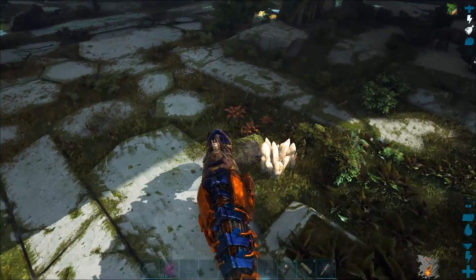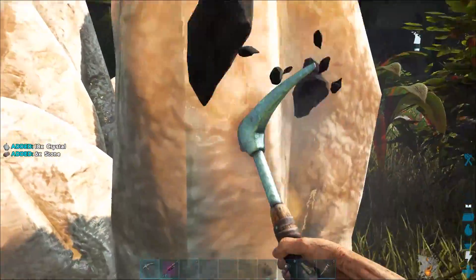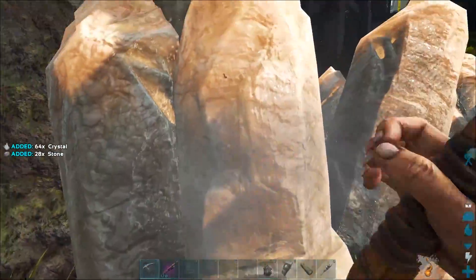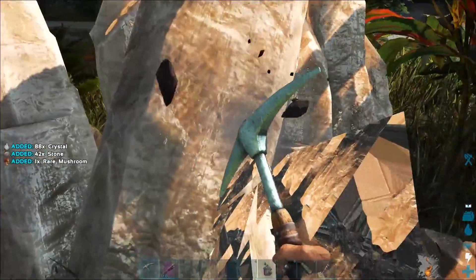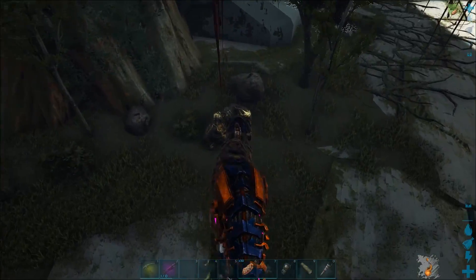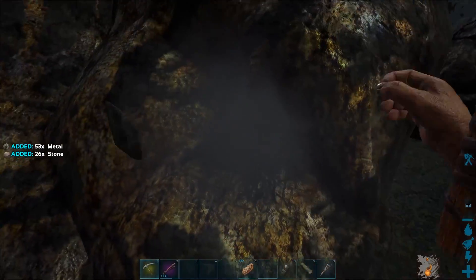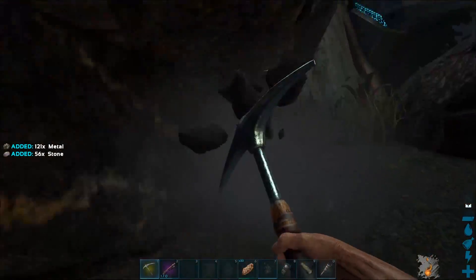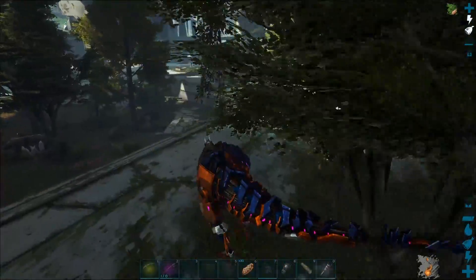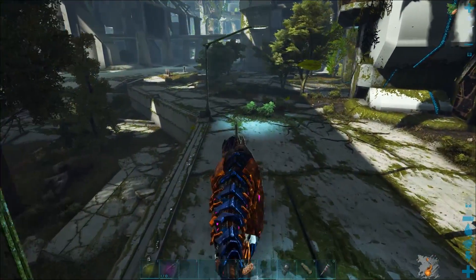I'll just let them cook for a bit. If you need extra crystal, you can find them in nodes like this — I have x4 harvesting on this server, by the way. And if you need extra metal, you can always farm it from normal metal nodes. There's random nodes scattered all around the map. Let's go back to the forges and see if the scrap metal is done.